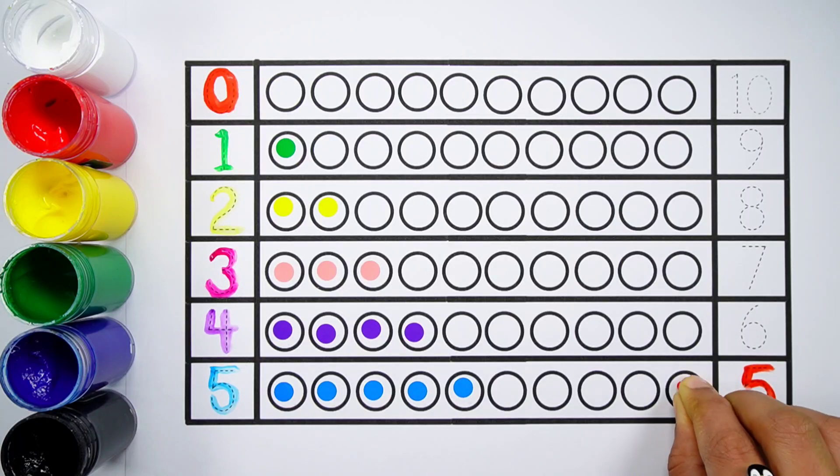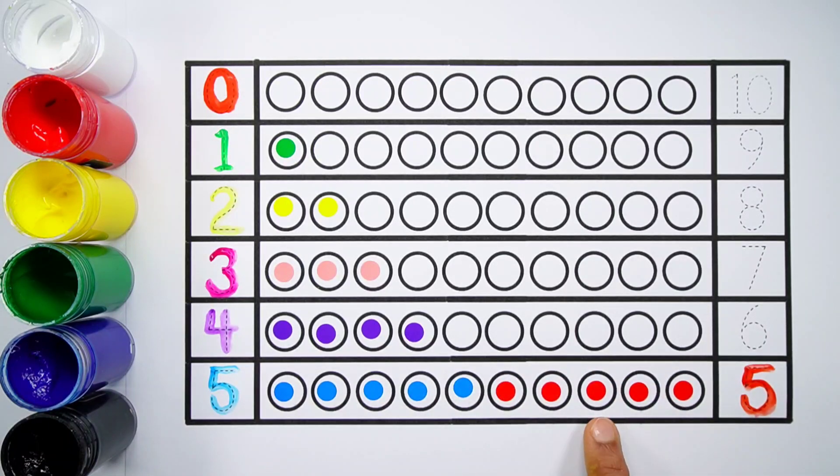Number five. One, two, three, four, five — five balls. Five plus five makes ten. One, two, three, four, five, six, seven, eight, nine, ten — five plus five equals ten.